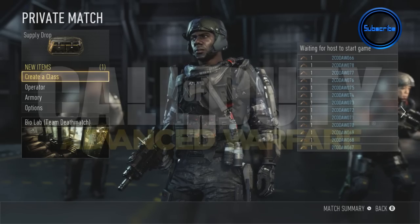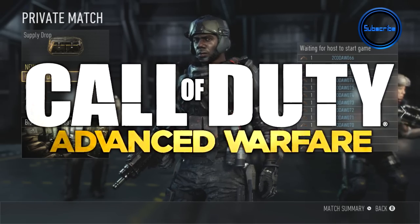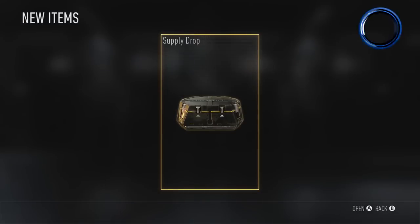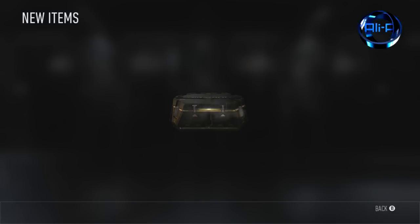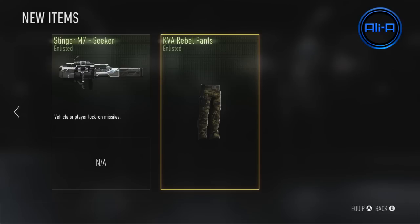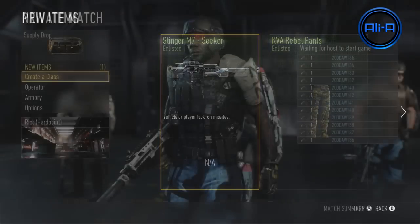Welcome everyone to a brand new Call of Duty Advanced Warfare video. Today we're going to be taking a look at a ton of weapons that will be available in the game, taking a look at the different variations, supply drops, and attachments for each of the weapon classes. Tons and tons of information.